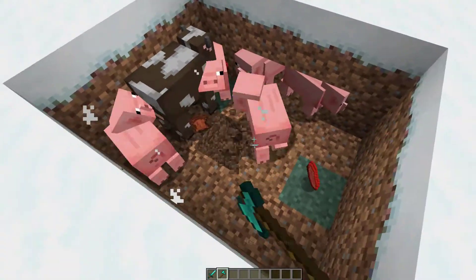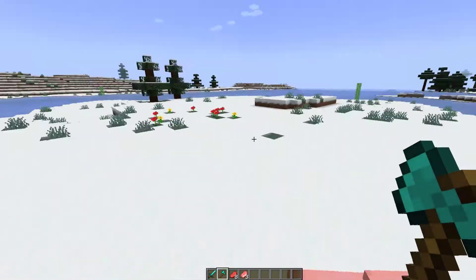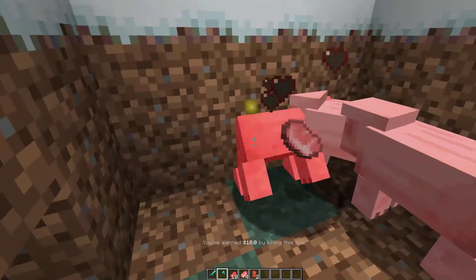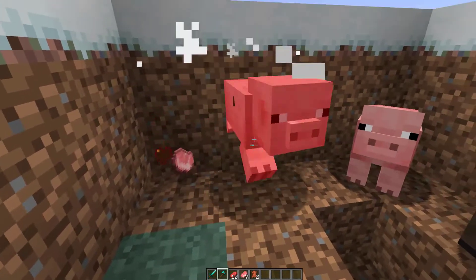If I go over to one of these pigs, you'll see something else — that didn't give me any money. The reason for that is I set a 50% chance for a pig to give you money, and obviously if you're unlucky you will not get anything from that.